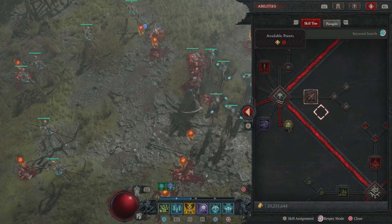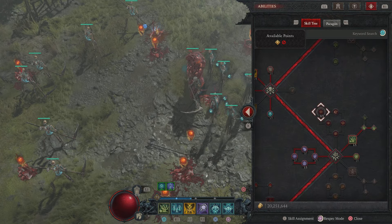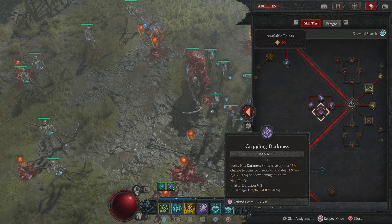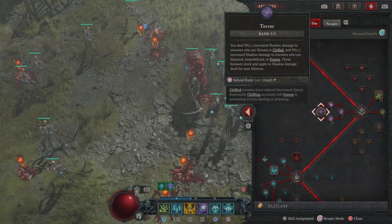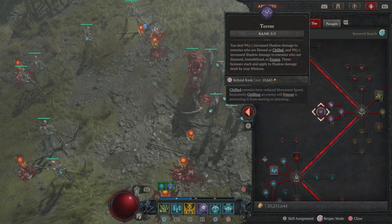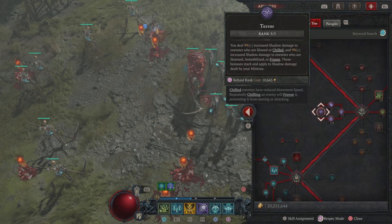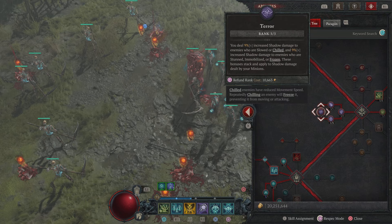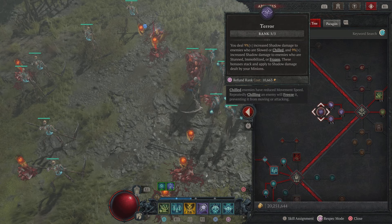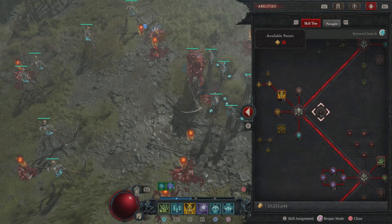Looking at the skills, there's a 15% chance to stun, and that accumulates. Combined with increased shadow damage to enemies who are chilled, stunned, immobilized, or frozen — that's a 9% damage increase on top of that. So they're pretty much going to get stunned.